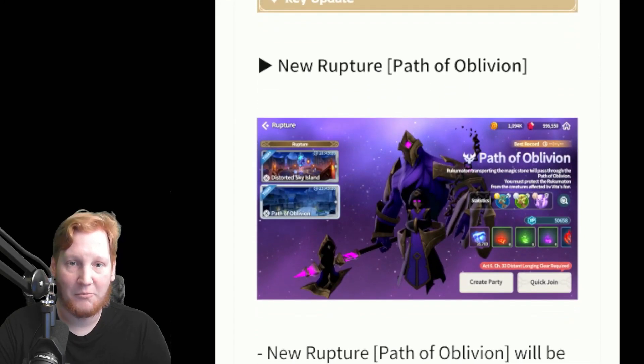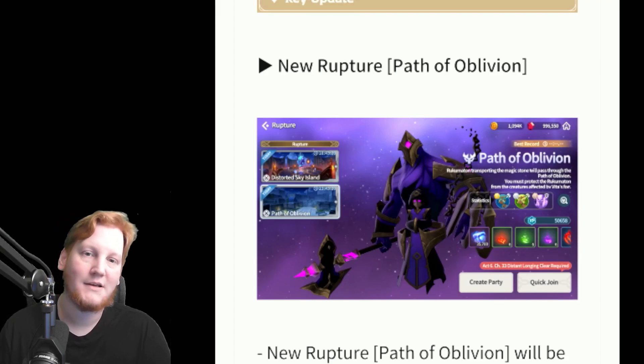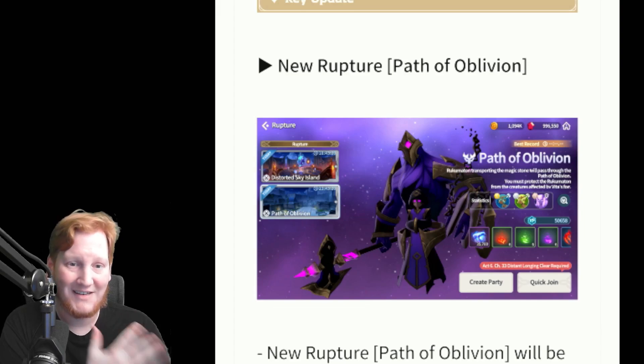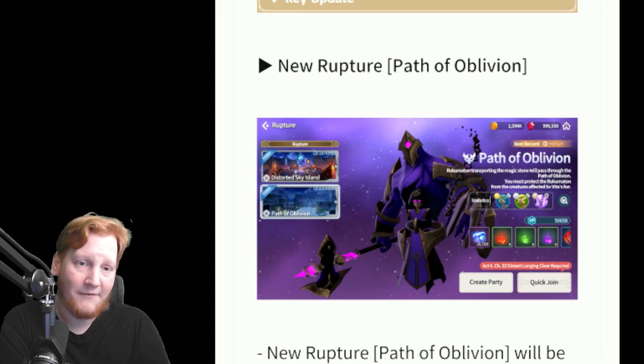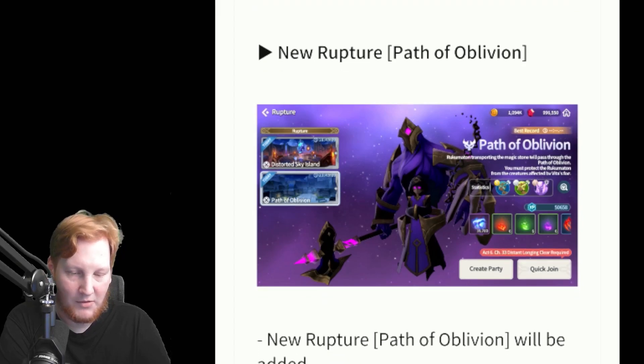First, we have Path of Oblivion and New Rupture. It will be a little confusing today because you will have a new quest to do that'll unlock it, asking you to do 1, 2, 5, and 10 of them, but it's only available on Saturdays and Sundays. They also added a 5th level to all of these, and I took a look at Sky Island, the one available right now, which is a light theme, meaning your dark units will have a bonus.